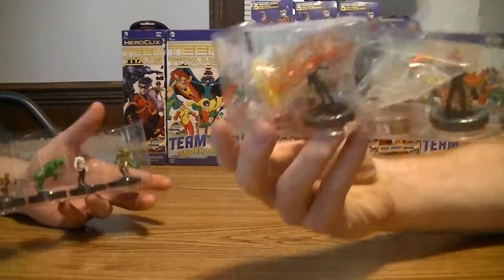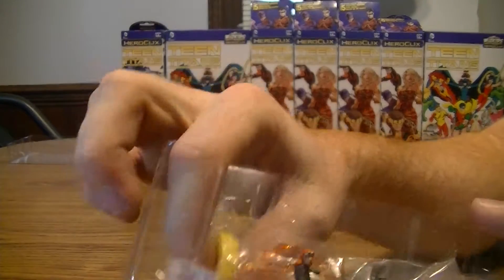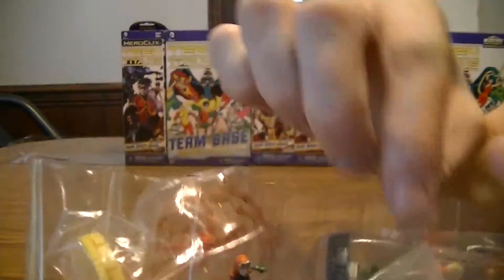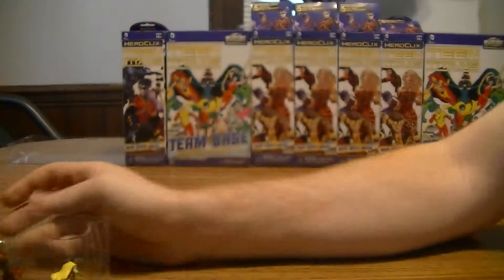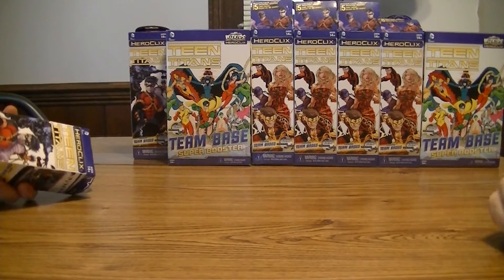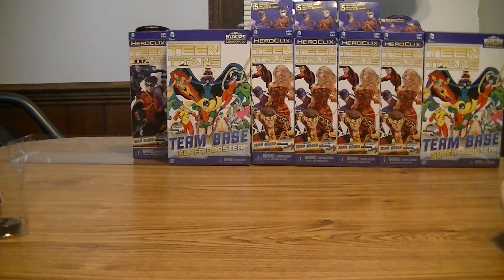Ooh, we got a Chase figure! We got Sun Girl, Fairchild, Aquaman, Red Star, and Robin. Red Star — he was like in one episode of Team Titans. I remember it because they were in Russia.